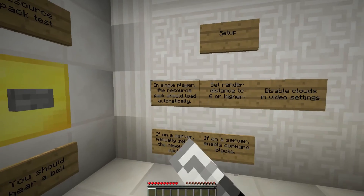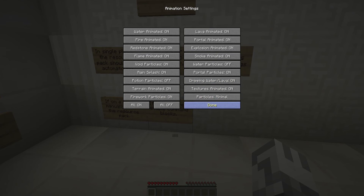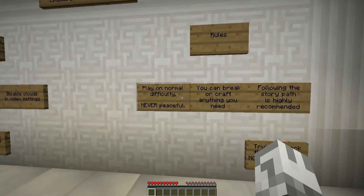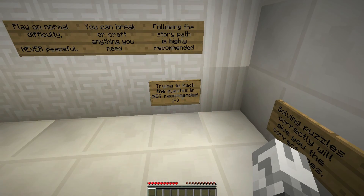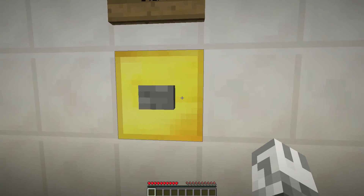Anyway, it's set up. My particles are still on minimal because I tried doing a map ages ago, but it didn't work out. There we go. Player normal - it's locked to normal. You can break and craft. Cool. Follow Story Puzzle is highly recommended. Trying to hack the puzzles is not recommended. Wasn't going to do it anyway. Resource Pack Test - you should hear a bell. Yes, I do. So now let's start the game.